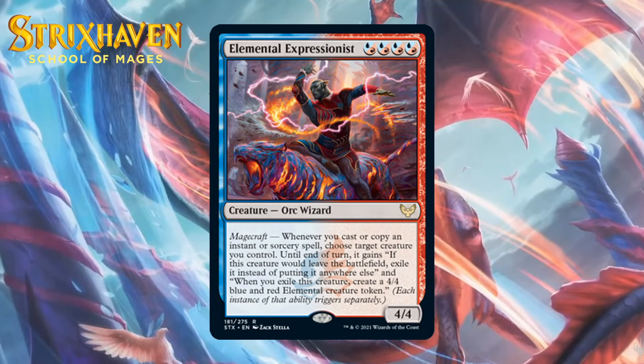Next up, it's Elemental Expressionist, which costs four blue-red hybrid mana. It's a 4-4 orc wizard at rare with magecraft — whenever you cast or copy an instant or sorcery, a target creature gains: if it would leave the battlefield, exile it instead, and when it's exiled, create a 4-4 blue and red elemental creature token. This has good stats and a wordy magecraft trigger that basically creates a 4-4 if a targeted creature leaves the battlefield. It can target itself, and you can cast an instant in response to a removal spell. This is a very scary threat-of-activation card. I think you can first pick this pretty happily — giving it a B+.